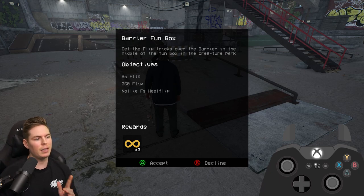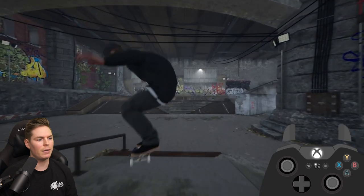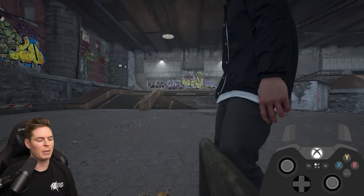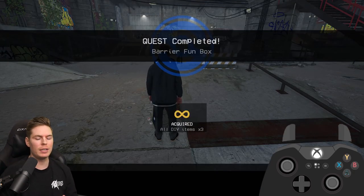Your first objective is to get these three tricks over this bump to bump: a backside flip, a three flip, and a nollie front heel. These don't have to be in order — you can do them in any order you want. Backside flip, then the nollie front heel. Once you finish all three, talk to Ribs Man again.